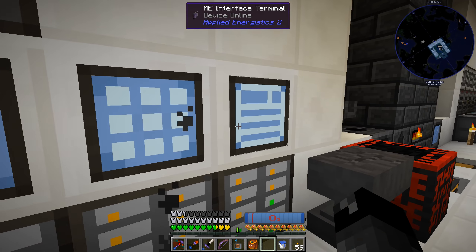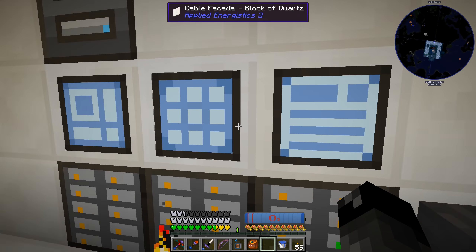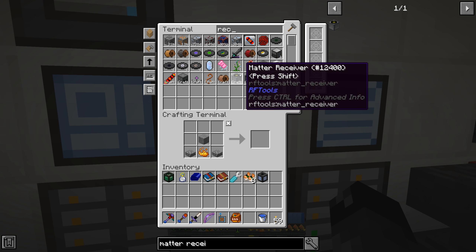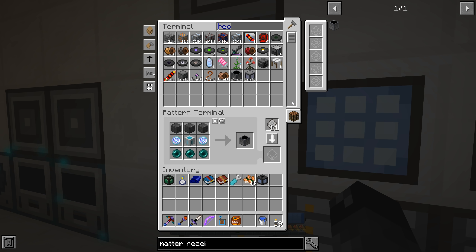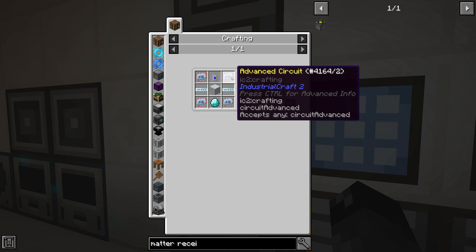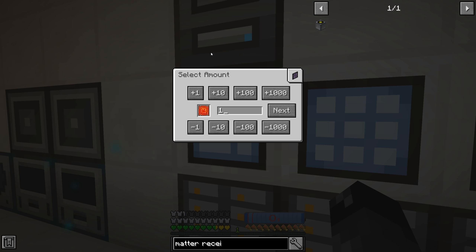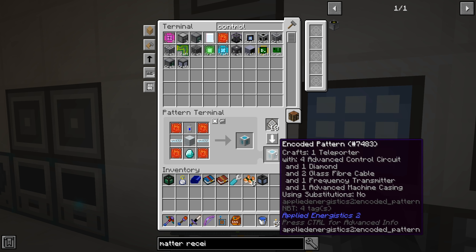So if we tell it to make this thing we should be able to put the pattern in here and it'll tell us what it's missing - that is the matter receiver. We're missing the teleporter, everything else we have. For the teleporter we tell it how to make that - we don't want to use these advanced circuits. The other things are called control circuits, so the control circuits - I believe it was the advanced one - we'll craft one of those and overwrite what the pattern says.